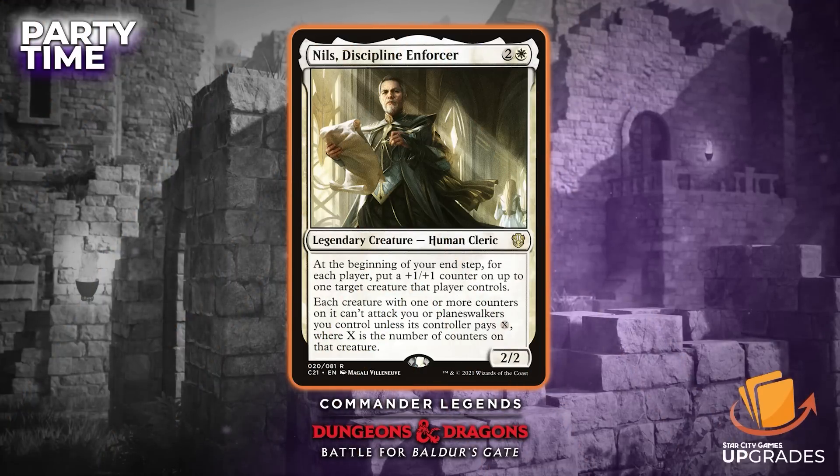Another card I'm really liking as part of your party is Nils, Discipline Enforcer — a 2/2 for two and a white, human cleric. At the beginning of your end step, for each player, put a +1/+1 counter on up to one target creature that player controls. Each creature with one or more counters on it can't attack you or a planeswalker you control unless the controller pays X, where X is the number of counters on that creature. It works really well with the +1/+1 counters, or even against other decks giving things like double first strike counters.